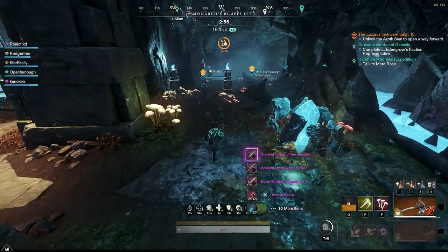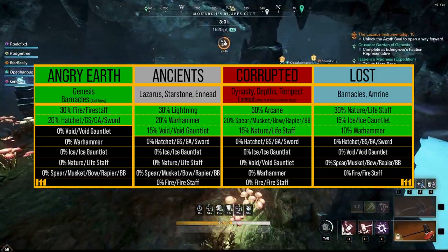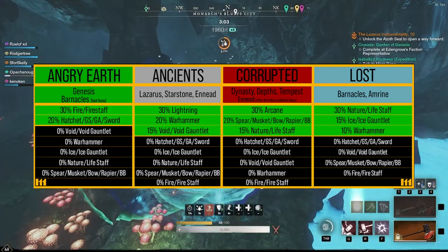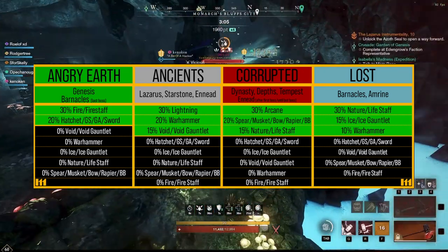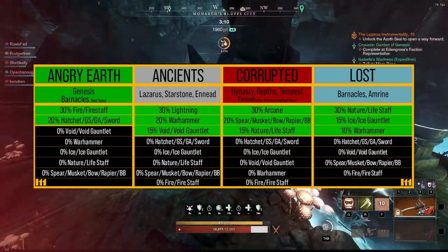We also have a chart that shows how strong Angry Earth, Ancients, Corrupted, and Lost are versus certain damage types. If you're going for the Angry Earth, that's really the only time you're going to see viability toward the Fire Staff. And that's exactly what we're touching on now — Angry Earth.